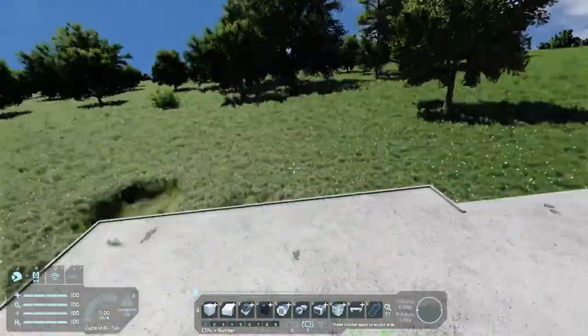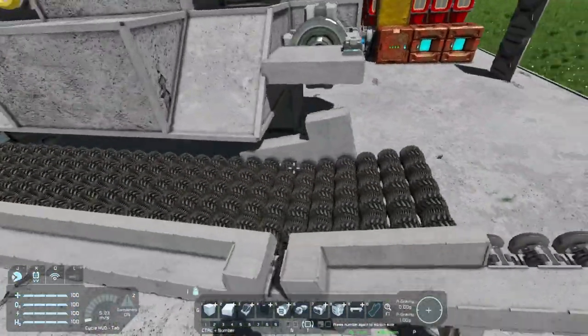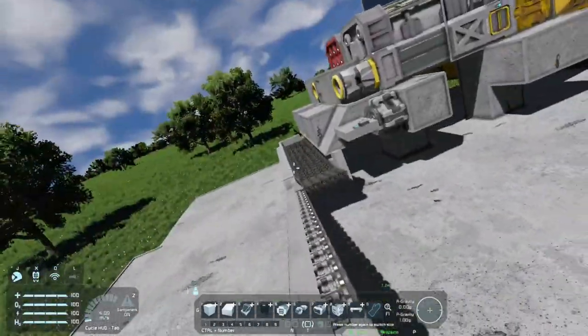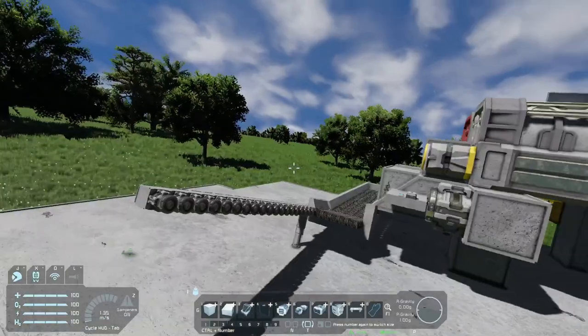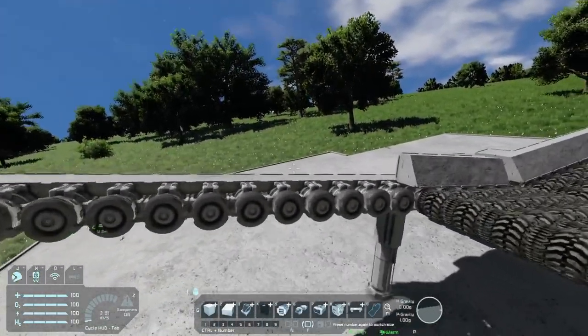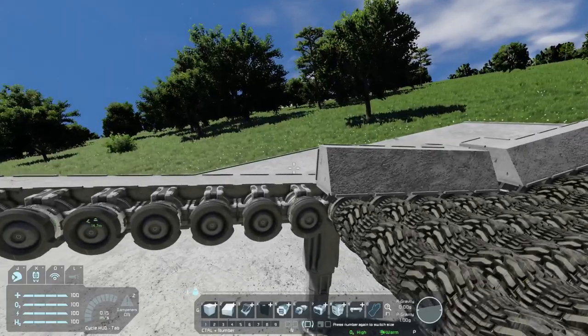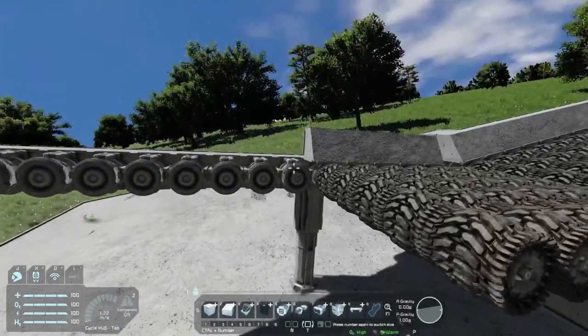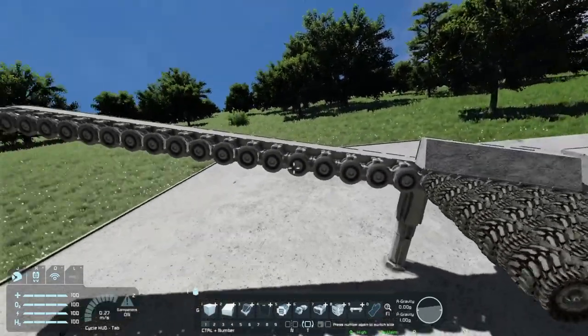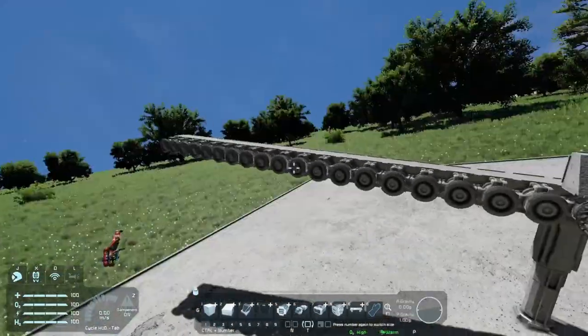This is where we left off. Right now I am in the middle of trying to build it up all the way to the next area. This way I could start splitting the ore, and it's going to go into what you could call a splitter, a sorter, and it'll sort out all the stuff that I don't want and keep the stuff that I need, and then move over to the next area.